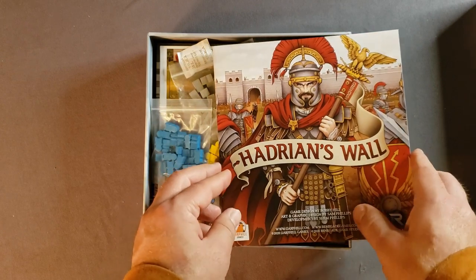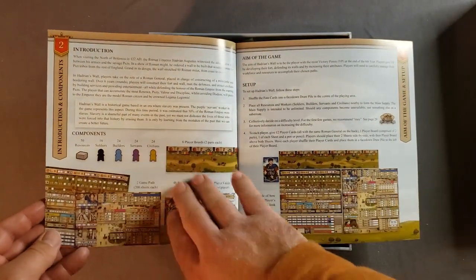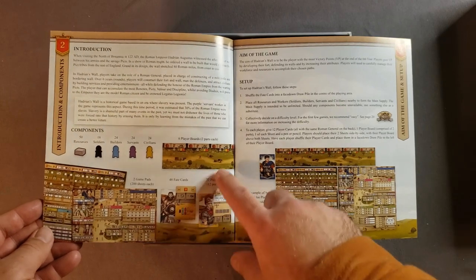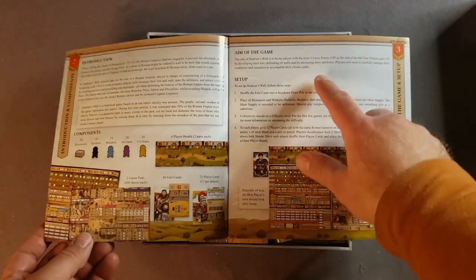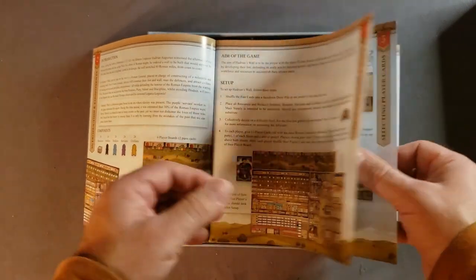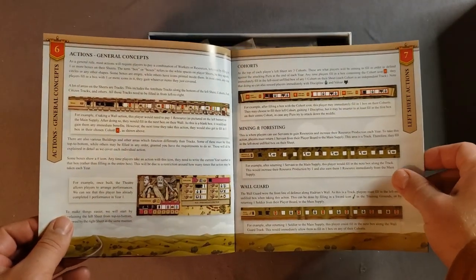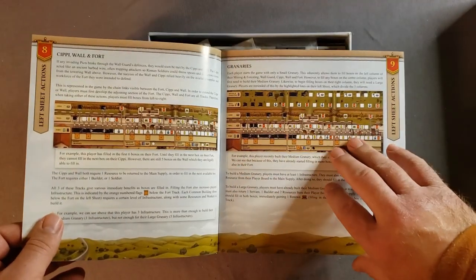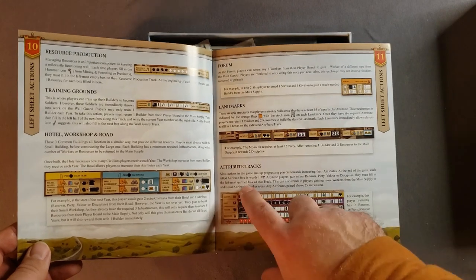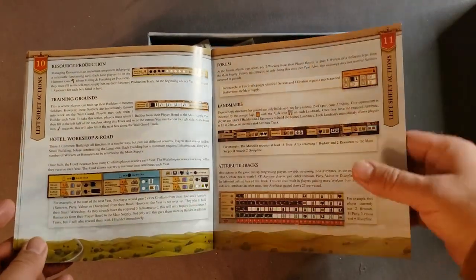Here's the rulebook. It gives an introduction and tells you the components — we got the different wooden components, the two game pads, fate cards, and player boards. It gives the aim of the game, how to set it up, and a gameplay overview covering year setup, selecting player cards, actions, and general concepts. All the different areas on the board look quite busy, but I've heard it's combo-tastic — you scratch one thing off on one part of the board to unlock another part, which lets you use another part, and so on. It sounds entertaining.